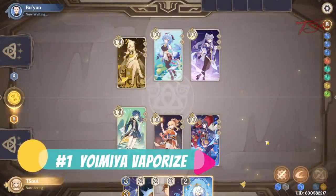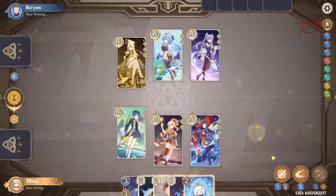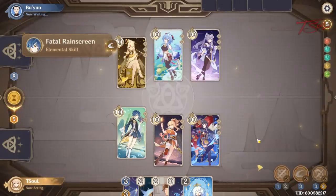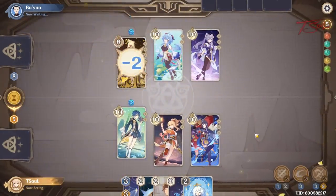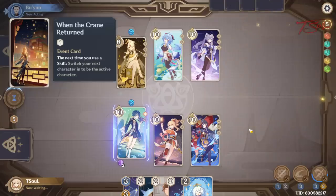The first one is a Yoomiya vaporize team. Yes, I know it's Yoomiya again, but I'm not just any Yoomiya sim — I actually use her on my main team and in the card game. Her best team in the TCG matches her best combat team as well, with a Xingqiu on the same team.